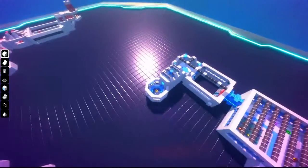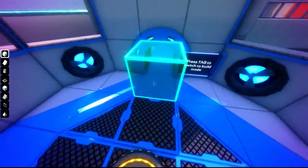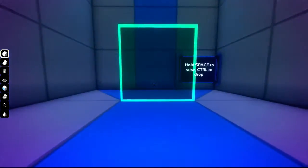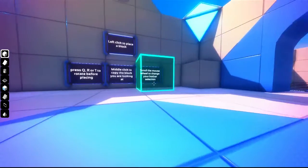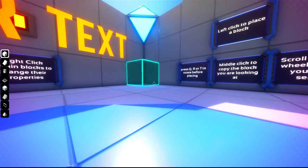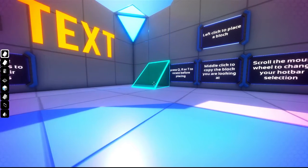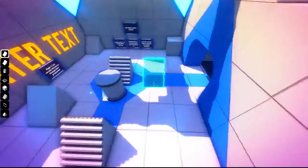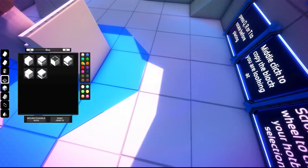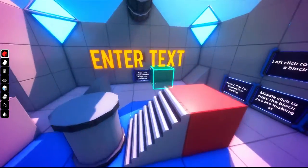Let's go back down. Press space to go up, control to go down. Left-click to place a block, and you can rotate and pick different things. It's pretty easy to build like a house or whatever you need to build. You can also change the color by clicking the color wheel and dragging it onto the block. So now if I place it, it's red. I just made a staircase to a block.